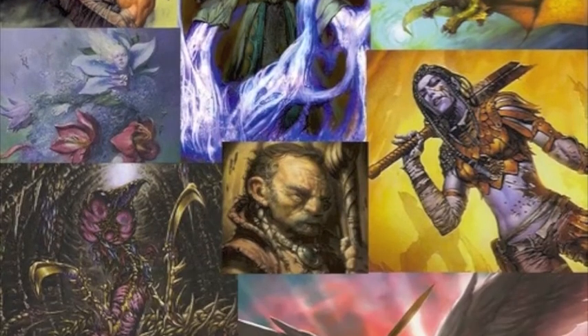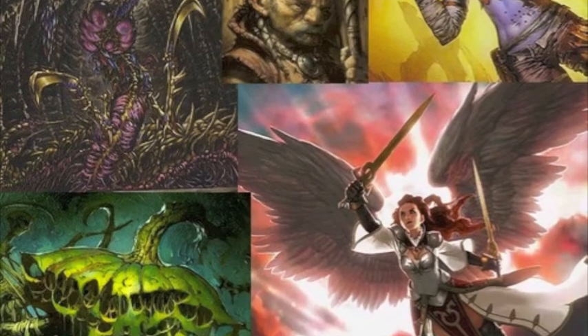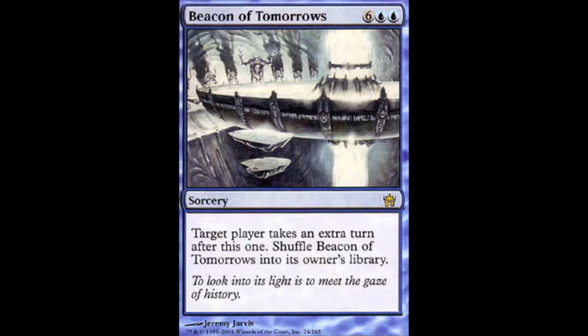Hey guys, Ruxmux9 here with another card a day in the life of an EDH commander. This one's pretty straightforward, but some people might not have heard of the card, so I thought I'd bring it up. It's Beacon of Tomorrows from 5th Dawn — 6 and 2 blue for a sorcery. Target player takes an extra turn after this one. Shuffle the beacon back into its owner's library.